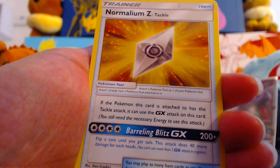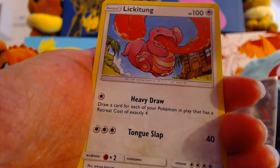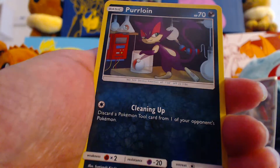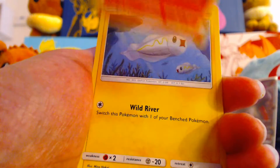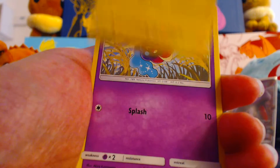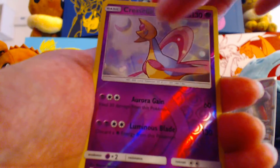Luminium. Normalium Z-Tackle — ooh, we've gotten both of those. Lickitung. Purloin. Magmar. Tainamo. Cosmog. And Reverse Cresselia. And that's it.